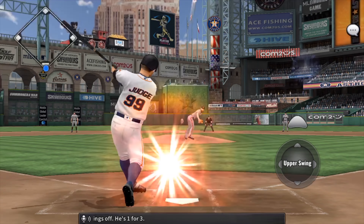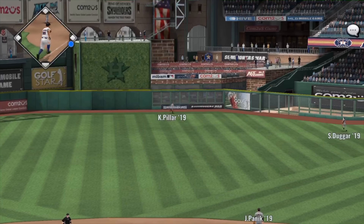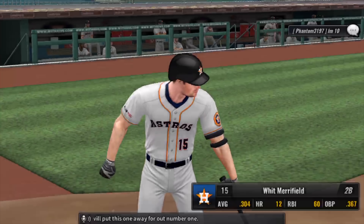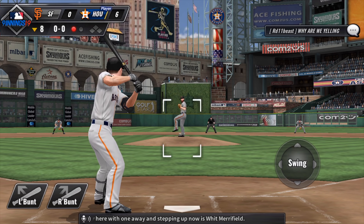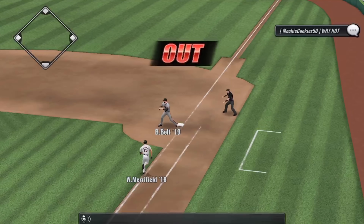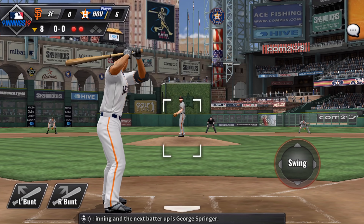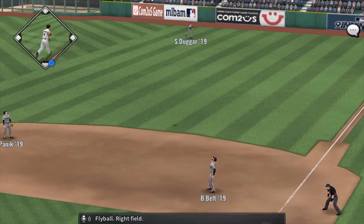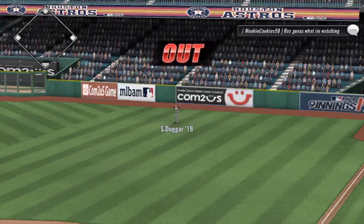Aaron Judge leads off, 1 for 3. Pillar puts one away for out number one. With one away, Whit Merrifield hits to short — picked up by Beltre, two down in the inning. George Springer steps up next and hits a fly ball to right field.